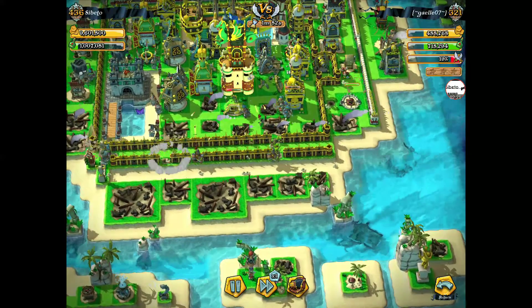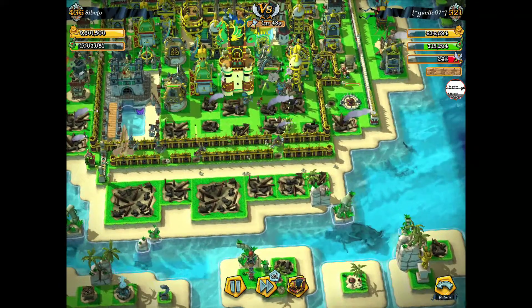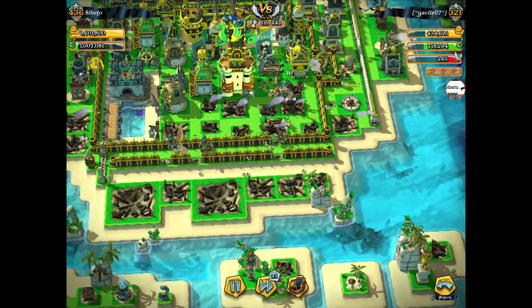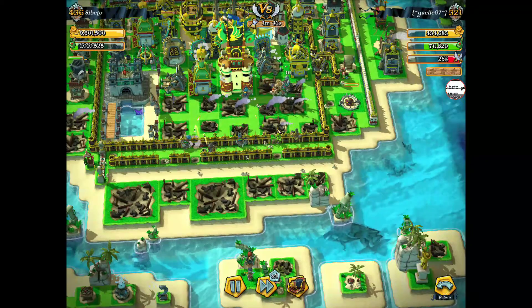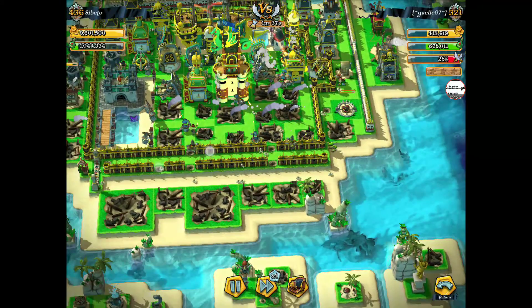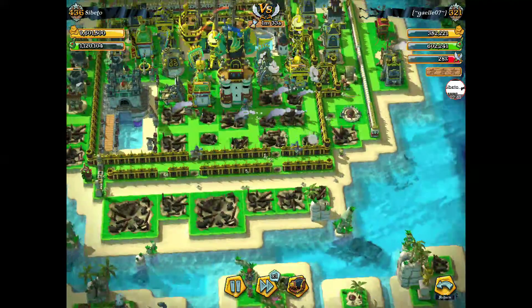Bunkers are very dangerous when using heavy gunners, because they can target the heavy gunners due to their range. But in this case we managed to take out the bunker before it takes out my heavy gunner. We've been able to take care of the mortar due to our heavy gunner surviving. Now we've punched through another hole, so we've got two holes with two lots of troops going in left and right directions.